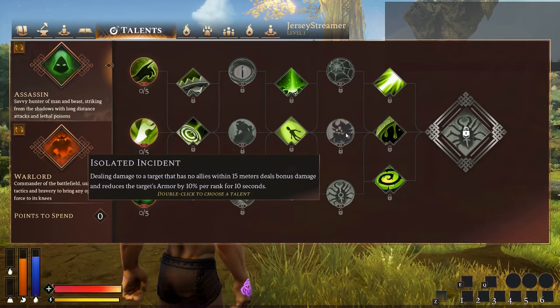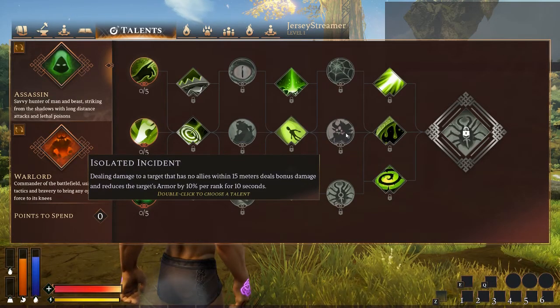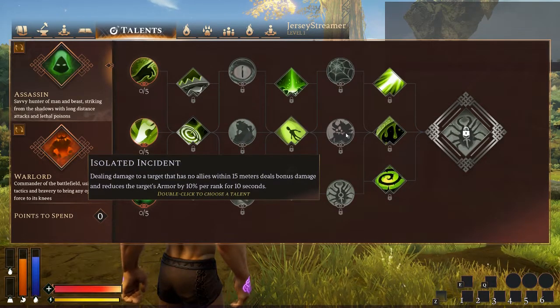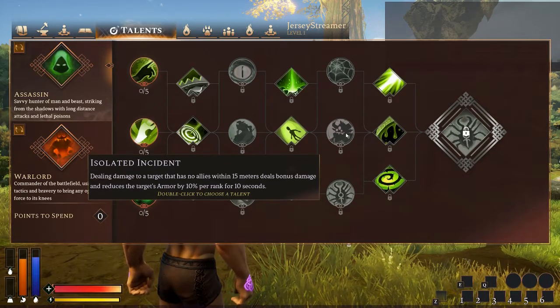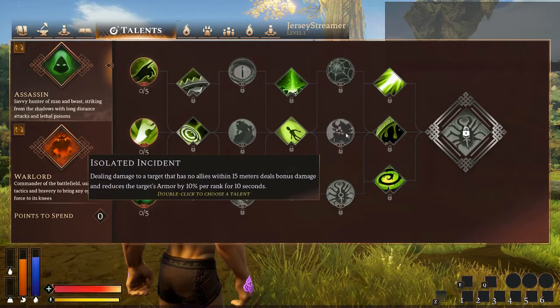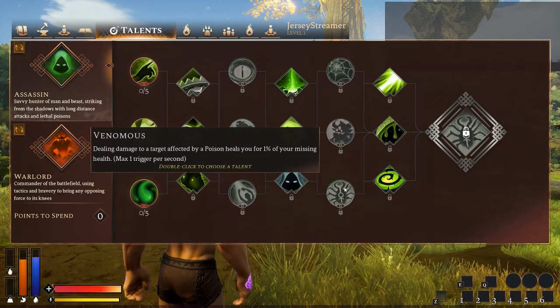Isolated Incident — dealing damage to a target with no allies within 15 meters deals bonus damage and reduces the target's armor by 10% per rank for 10 seconds. Really fantastic. This is really good if you're a solo PvPer, or even in a group — if you're going out looking to pick off people that are harvesting or alone. Normally when people go out to harvest they're not all in the same exact spot, so this is just really good for dealing with harvesters and lone people you find.